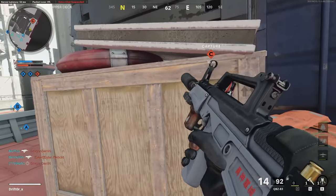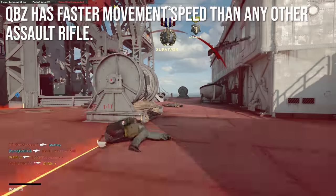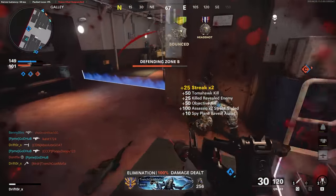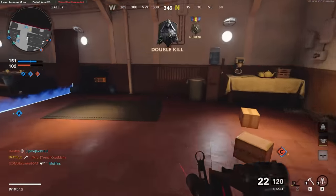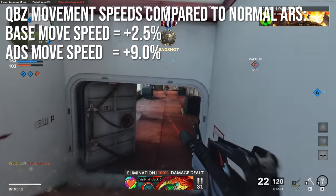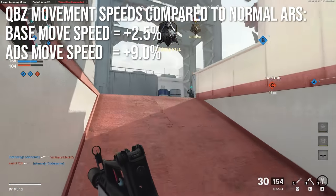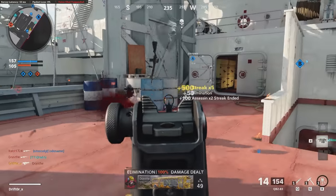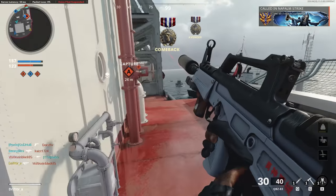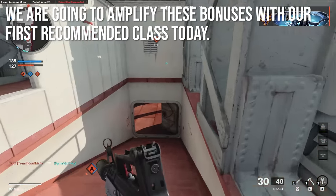Where this episode gets very interesting is that the QBZ has faster movement speed than any other assault rifle — it's an anomaly in its class. All other assault rifles are statistically identical, but this one is way faster. The base move speed — sprinting, strafing, walking — is 2.5 percent higher than any other assault rifle, like getting a weaker lightweight perk from previous Call of Duty games. The aim down sights movement speed is 9 percent faster than others, so you can really move and strafe faster than any other assault rifle.